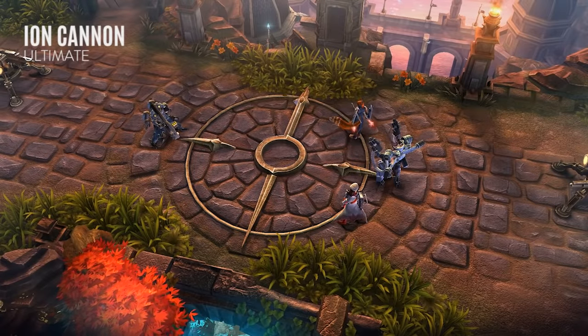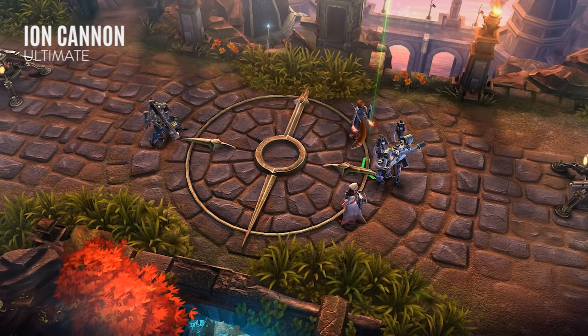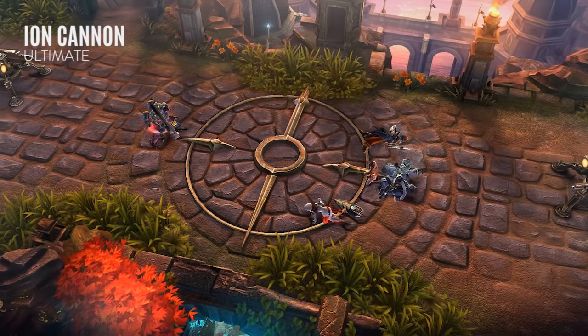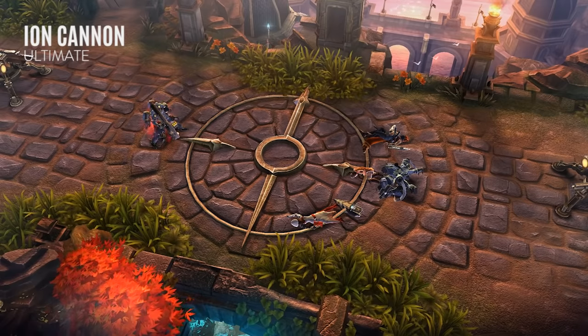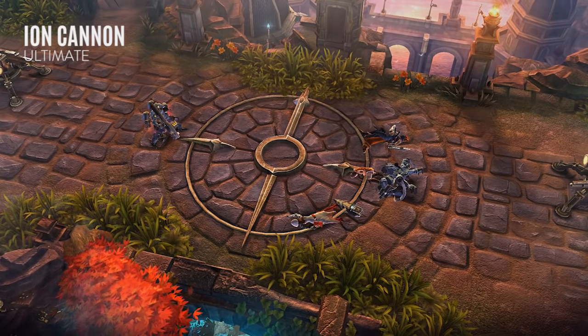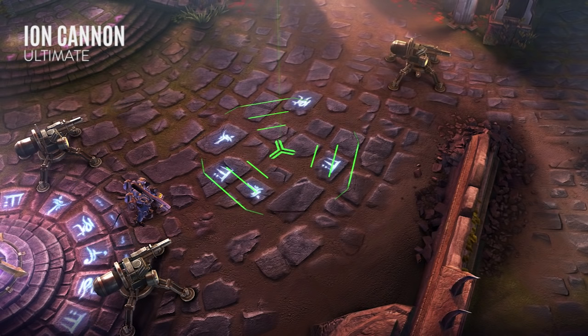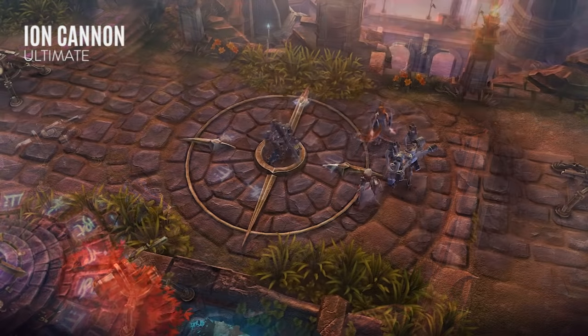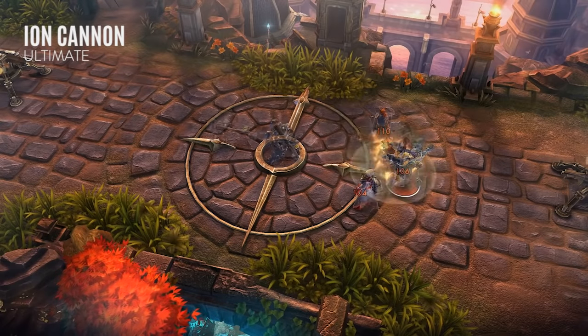Baron's Ion Cannon Ultimate allows him to mark a location for an orbital strike. A few seconds later, the location is obliterated, dealing massive damage to all enemies in the area. This deals full damage to enemies near the center, while dealing reduced damage to enemies near the edges. Enemies can see and hear the moment Baron activates Ion Cannon, but only his allies see the targeting marker. The actual location of the strike is not revealed to enemies until immediately before impact. Passively, each rank of Baron's ultimate increases his basic attack range, allowing him to target enemies from further away.